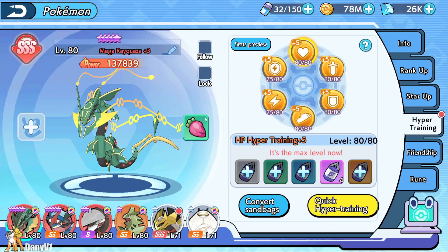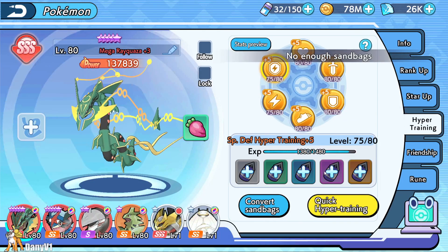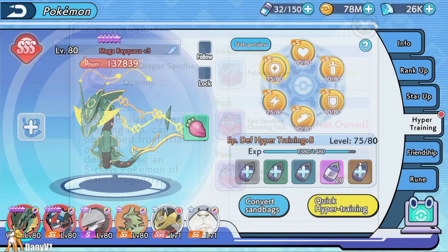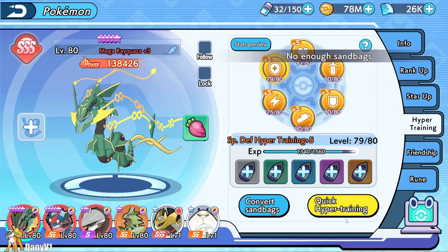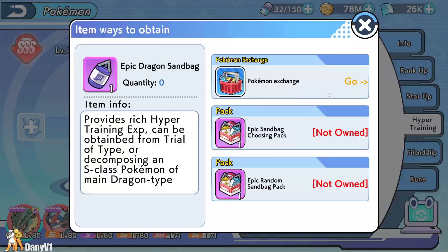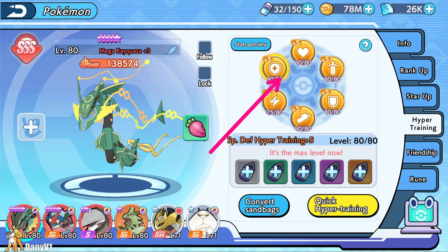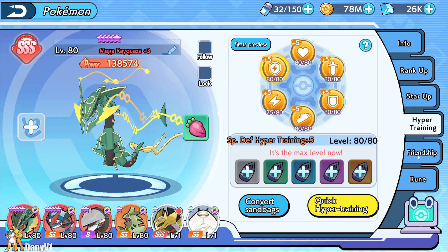Going to hyper training, special defense side — exchanging all into purple sandbags. Still not enough, I need one more. Here's that last sandbag. Everything level 80, everything maxed out. So we have rank-up done, star-up done, hyper training done. Next comes friendship.